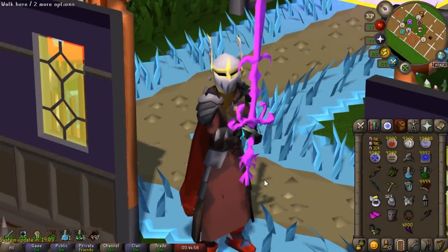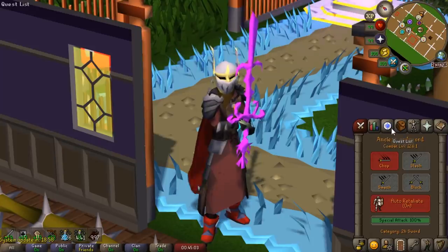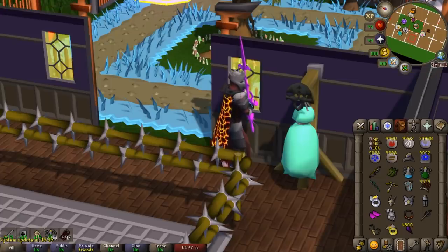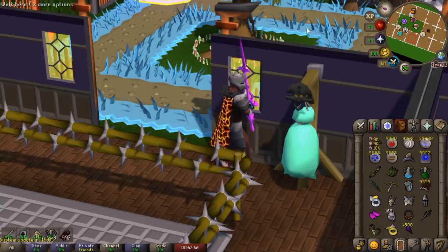The final weapon is the Ancient God Sword — another drop from Nex. Like any god sword it's mainly used for its special attack. The max hit of the Ancient God Sword is a 53. However, after a few seconds you get another hit splat: if you were successful on your first hit, you hit them for 20 and heal for 20. So the overall max hit is effectively 73 with a 20-point heal.